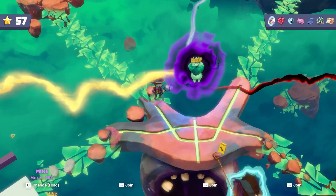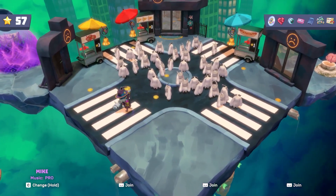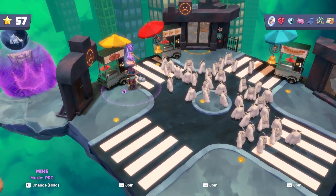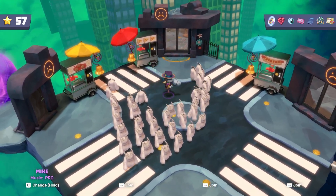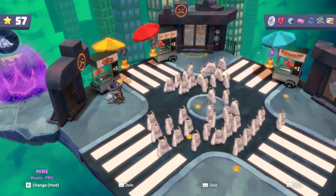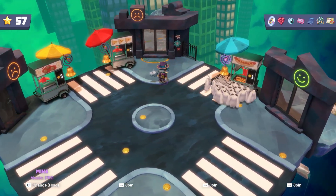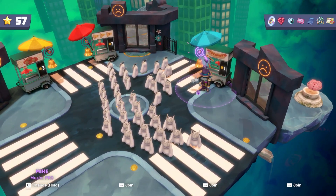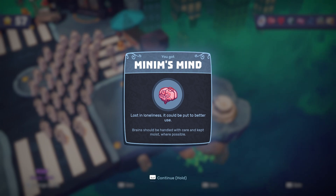Now we got the last one, which should be this way. They're munching on them meatballs. Oh wait, hold on — there we go. Minimum's mind — loss and loneliness. It could be put to better use. Brain should be handled with care and kept moist where possible.